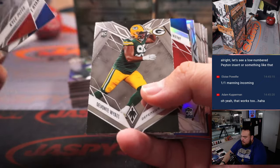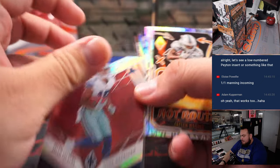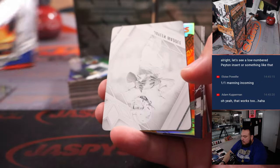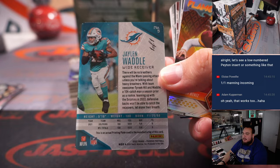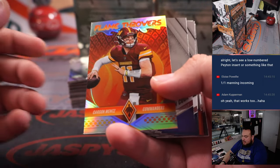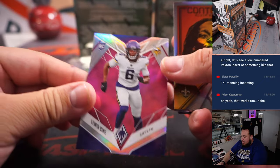All right, here we go. Jalen Tolbert — that's a red there for the Cowboys, number two, 50. And how about that — Jalen Waddle, one-on-one printing plate. That is for the Miami Dolphins, Alifonso. Very nice. Out of 199, Louis Sine.